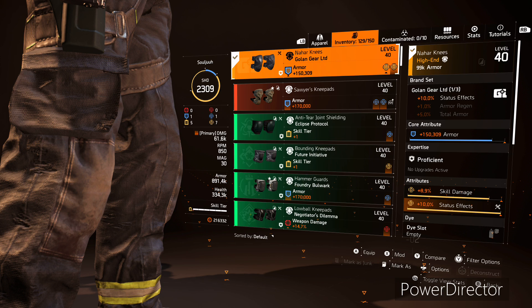Moving on to our knee pads, we are running one piece of Golan gear, and this is going to give us 10% status effects, and then it's got armor, skill damage, and status effects rolled onto this. I would love to change that armor to a skill tier so we could be at a 6 skill tier Chem Launcher, but this is what we had to work with at the moment. I just don't feel like one blue armor core is going to do much for us, and obviously 6 skill tier will work great for a status effect skill damage build.